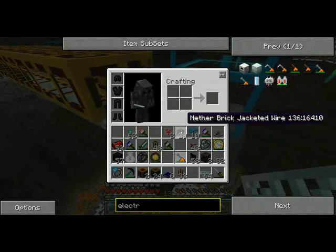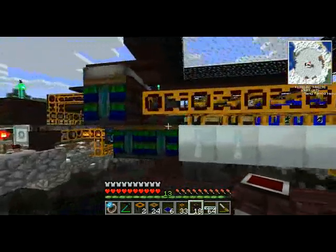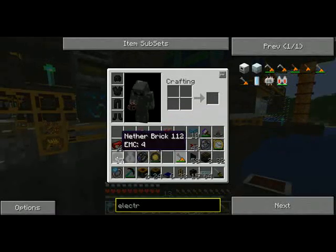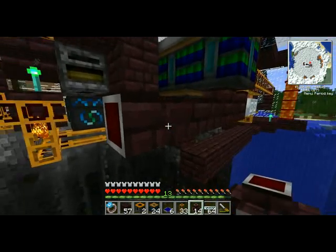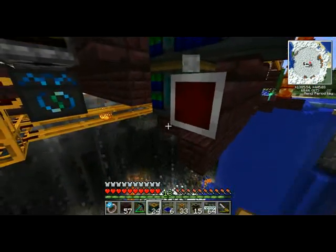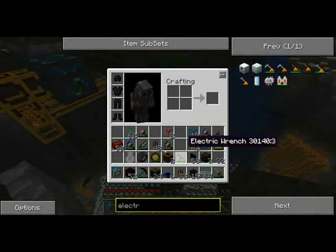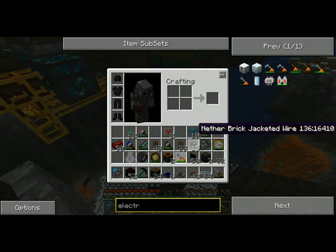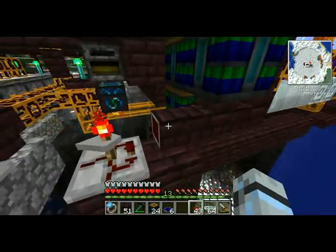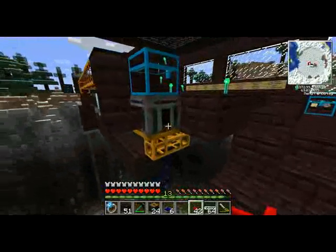You need to deliver a redstone signal to the sorting machine so that it takes the same pulse. And over here is where you're going to place your timer. In order to connect a timer to jacketed wire like this, you need both red alloy wire and jacketed wire. And now, if you notice, it's delivering a pulse there and all the machines are cycling perfectly fine.